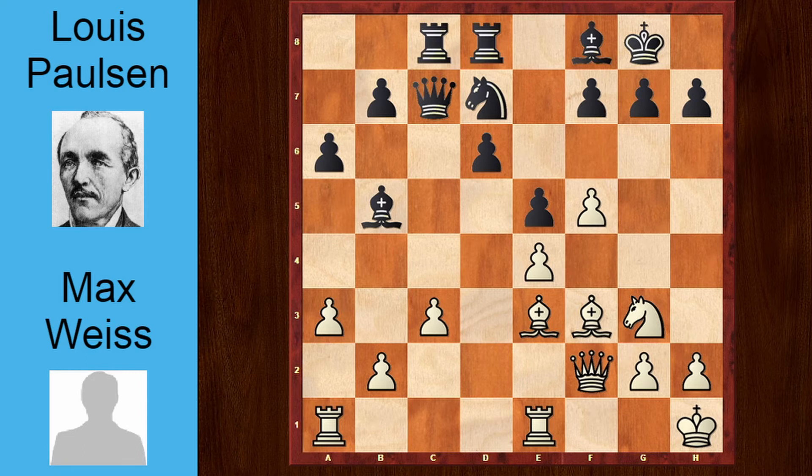And now here is the critical position, and black makes a critical mistake and plays f6. I believe knight to c5 was a better move, and to be honest, I think black is totally fine here, probably even equal.